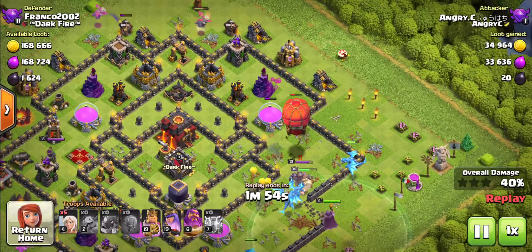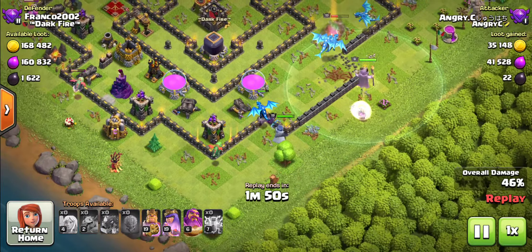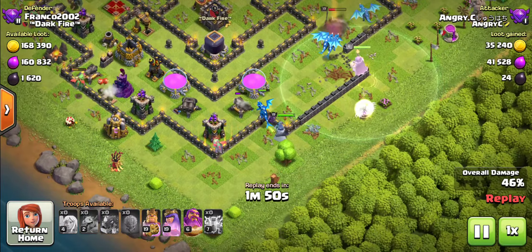So, deploying Lightning Spells first. Then since I've deployed my Lightning Spells, I put the Electro Dragons here, the King there and the Grand Warden there, along with the Siege Machine Balloon. Then I deployed some Baby Dragons all around. I tried to set up for a Queen Walk, but they went to the Grand Warden instead. So it's pretty uneventful — I'll just speed it up.